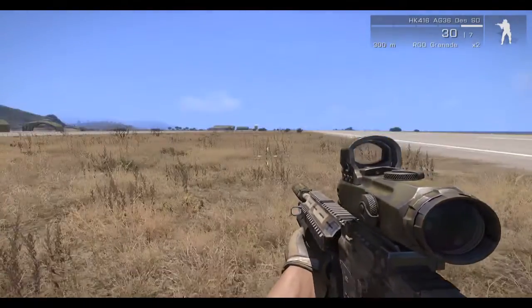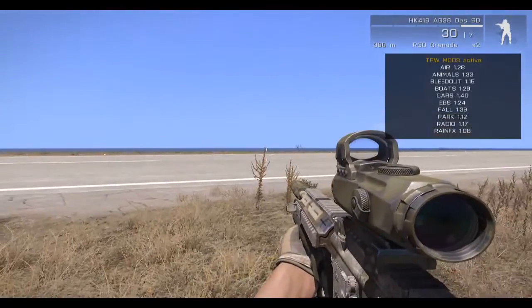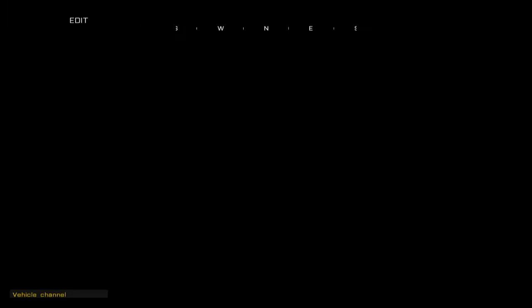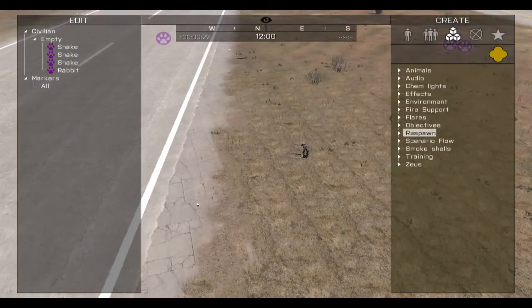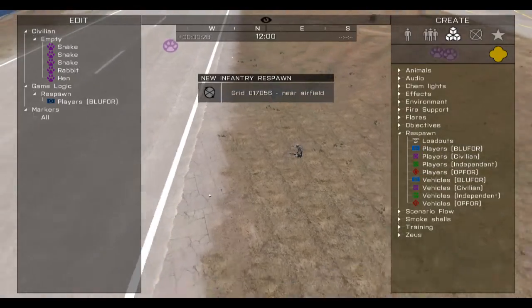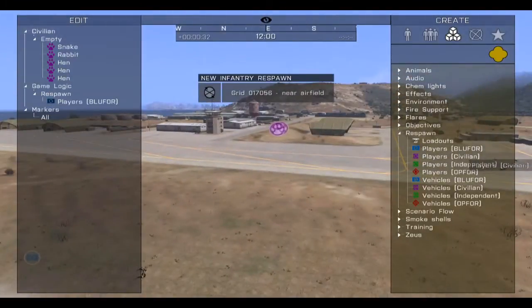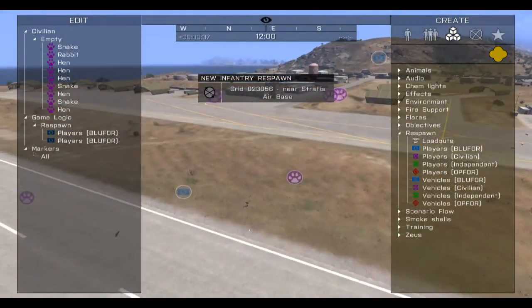When your game has loaded up, just press your Sevs button — you can check it out, that's in the configuration. So this is us. Then just add some respawn points — add Blue4 or OpFor, whatever team you are with. Then you can add one up there. So that's our respawn: two respawn points.